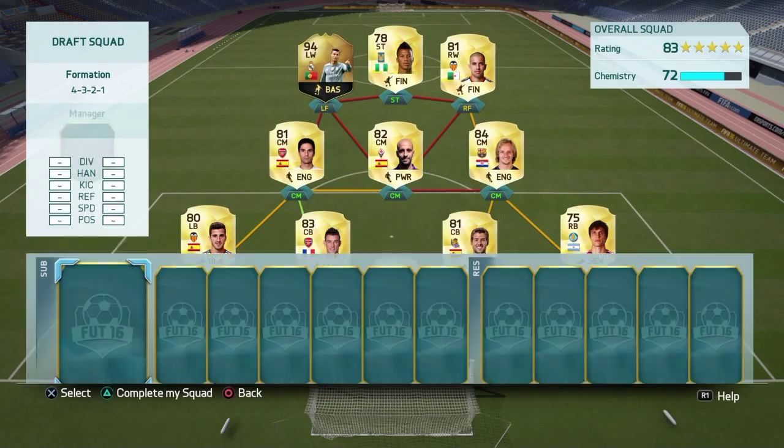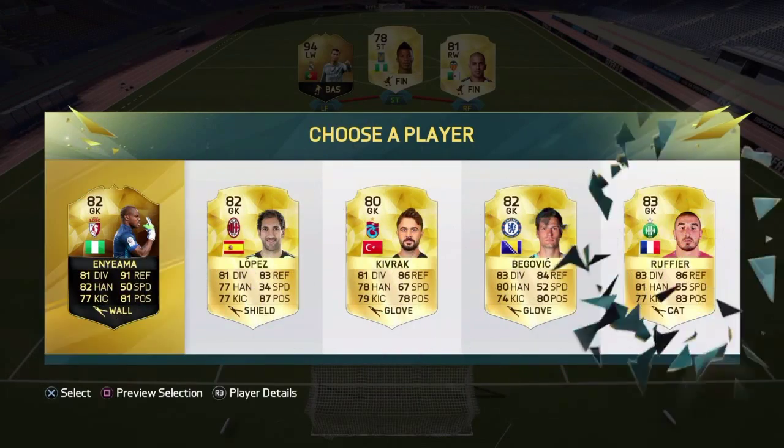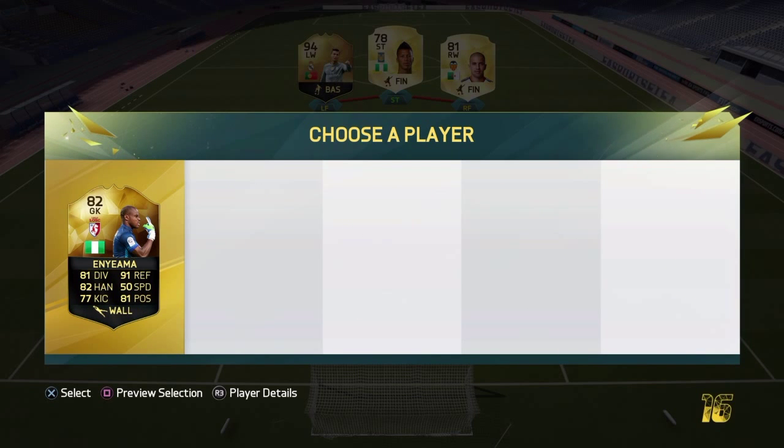For our goalkeeper: Ter Stegen and Bravo — perfect, so we'll take Bravo, very good La Liga keeper. Let's go ahead and fill our bench up — hopefully we can get some La Liga center mids. In-form Iniesta — we will for sure take him on the bench.